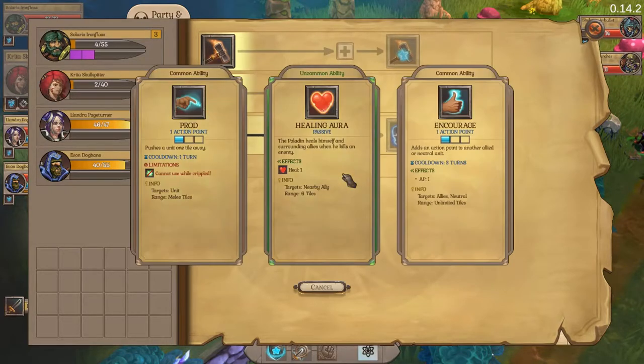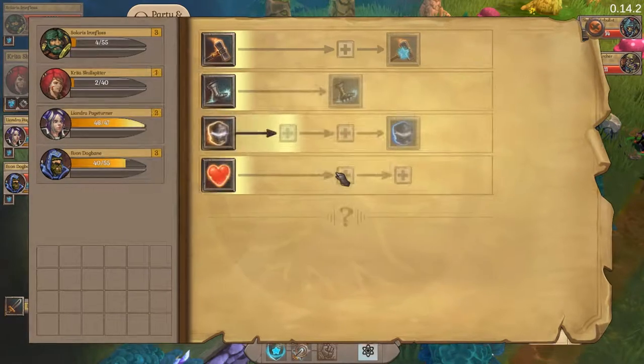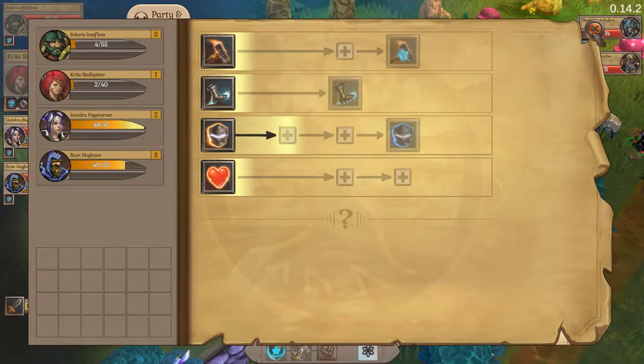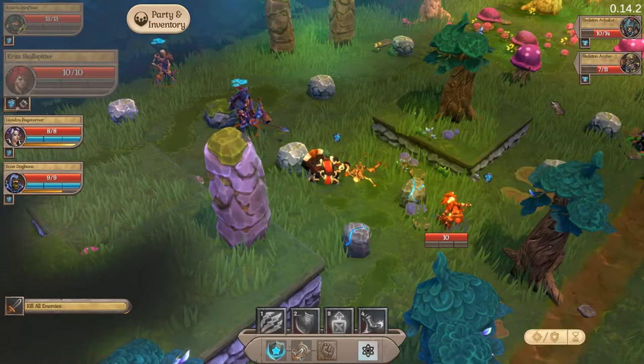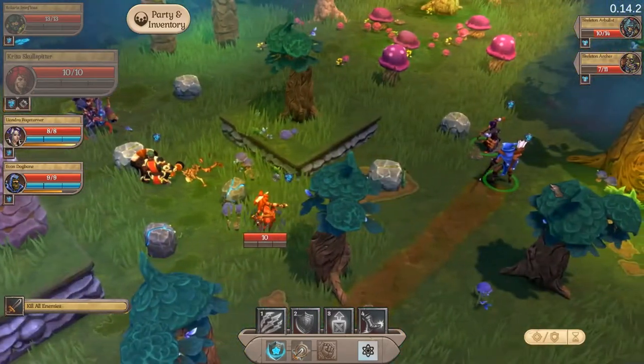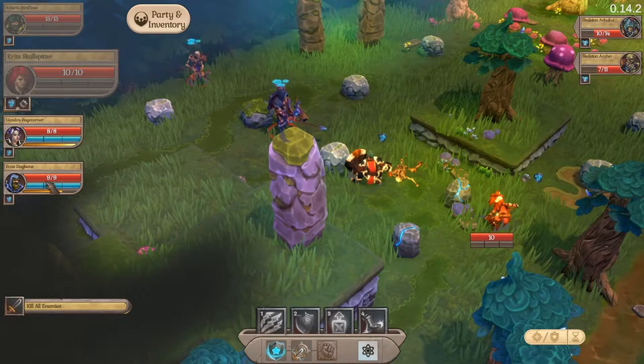Let's see what new abilities we have. Healing aura — that's the one that we want. I'm excited to see how things are going to work as we work our way through.